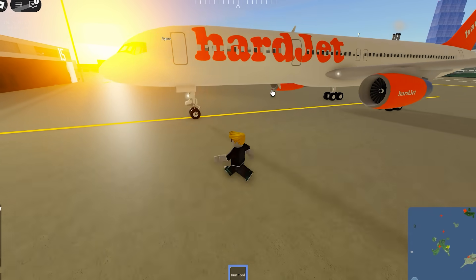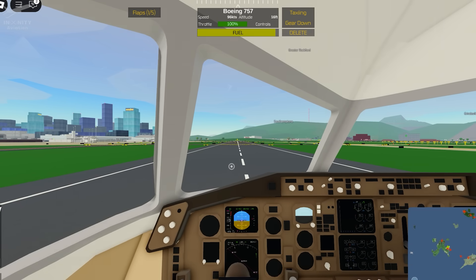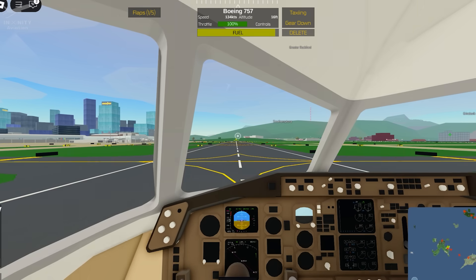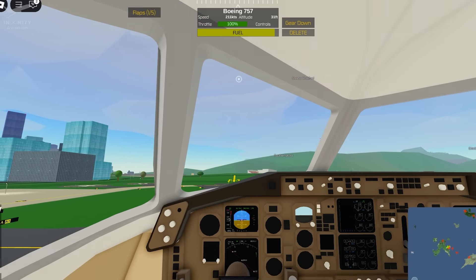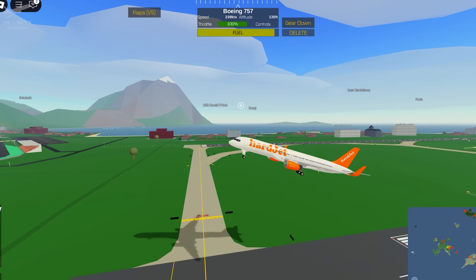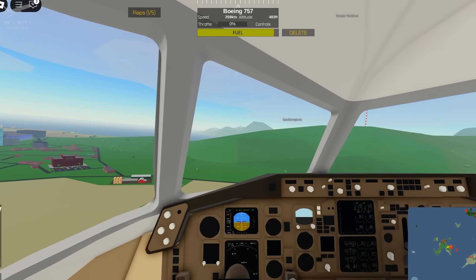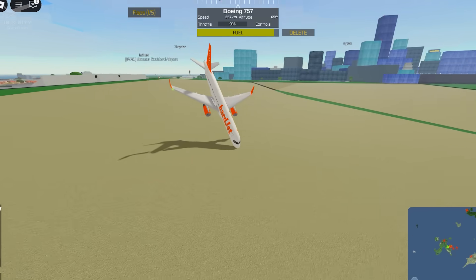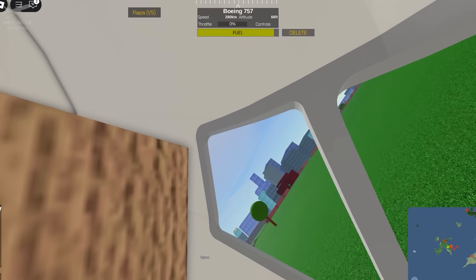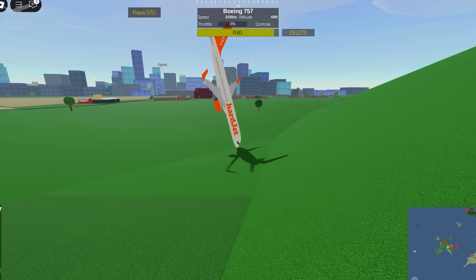Let's move to PC flight simulators, starting with PTFS. I've decided to take a hard Jet 757 — I really love these fictional airline names. All the way down. Okay, maybe RFS and Infinite Flight are not so bad, because what is this? We're just stuck in this weird position. At least it's pretty funny. Amazing.